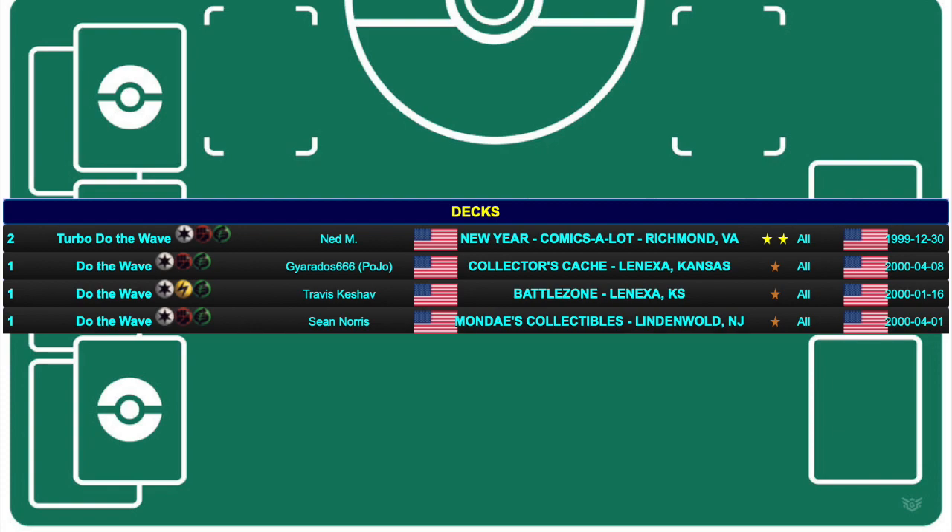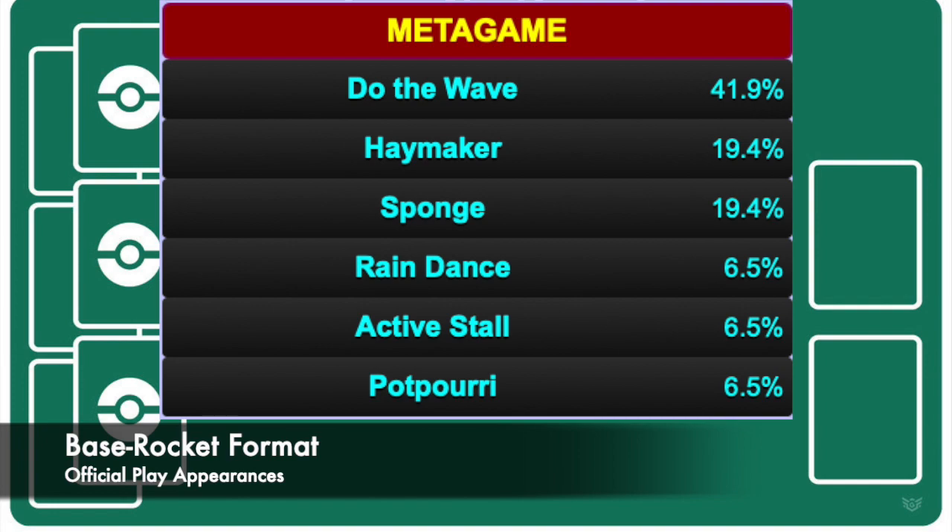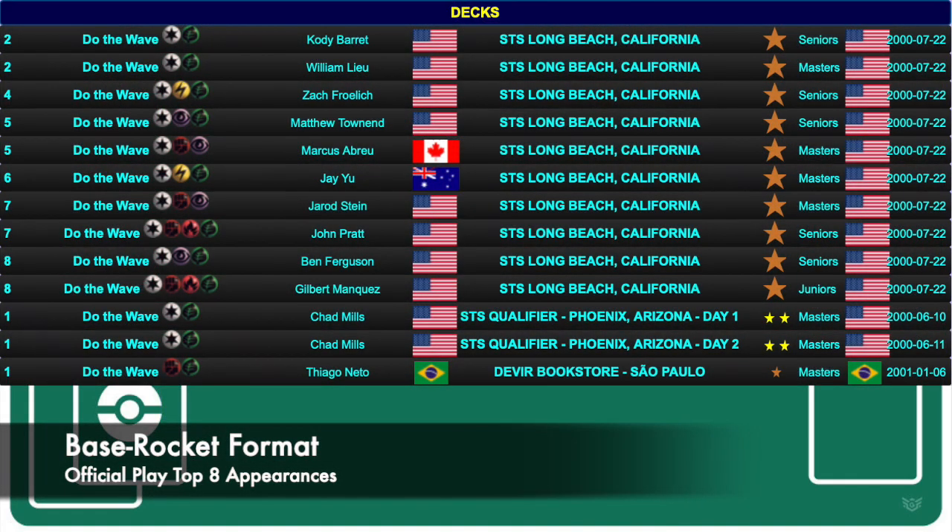utilizing different combinations of Hitmonchan, Scyther, Electabuzz, Ditto, and Clefable. By the time the Team Rocket set was released, Wavemaker had made its way up to 42% of decks in organized play, heavily outpacing every other big deck in the metagame. Base Rocket only had a couple of official events,